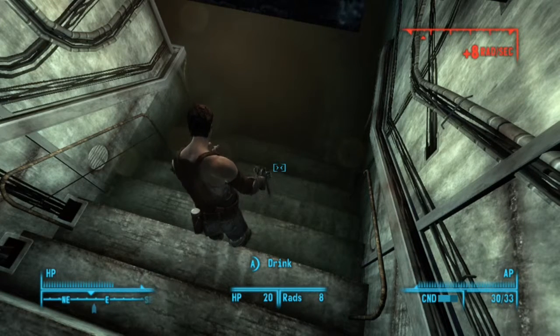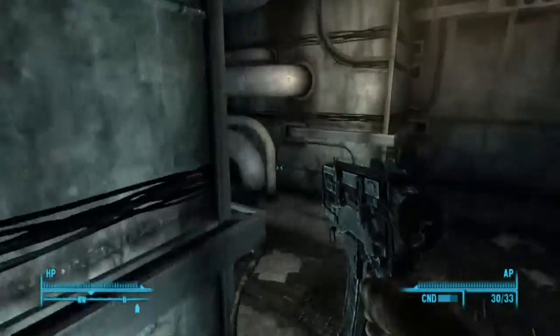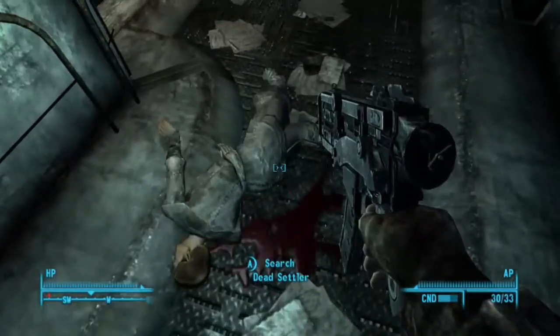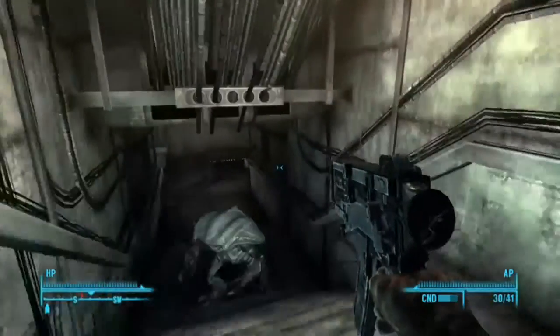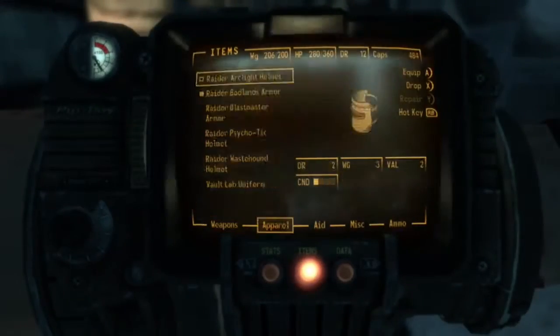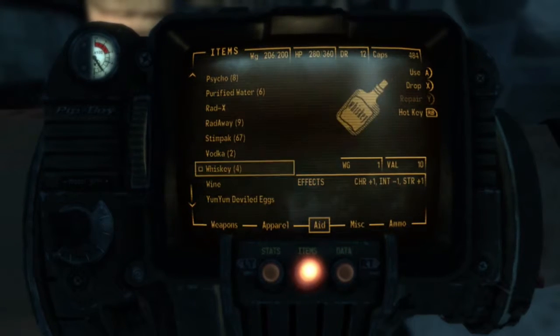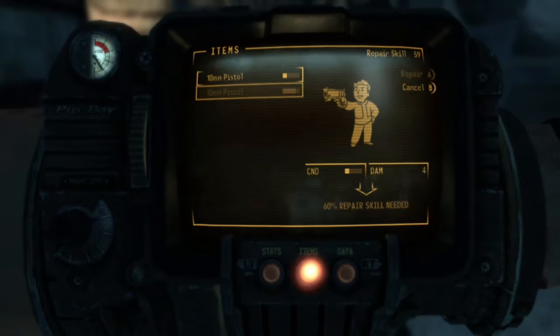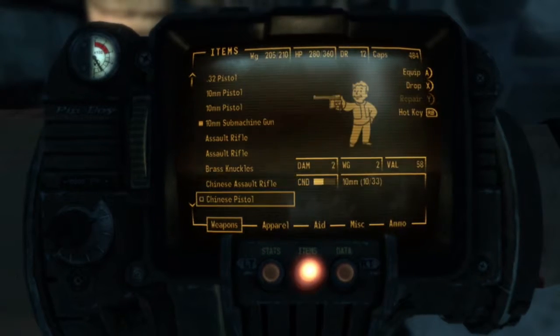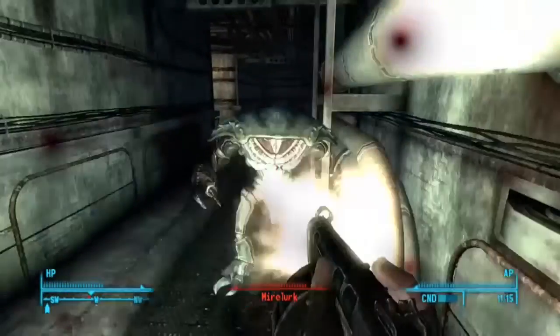I'll just drink some of the water even though it's irradiated — I think I'm running out of stimpacks and this will be a good way to heal, apart from absorbing radiation. The scotch has worn off so I lose a bit of strength — 10 pounds of carry weight. If I drink more alcohol it somehow gives your character strength, which is odd because I'd have thought it would weaken them. I don't know anyway.